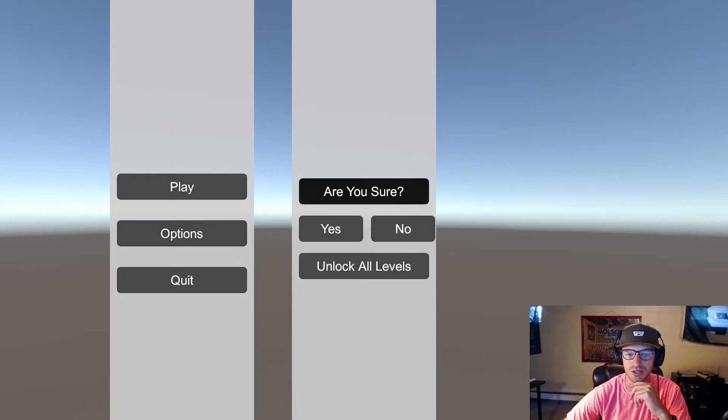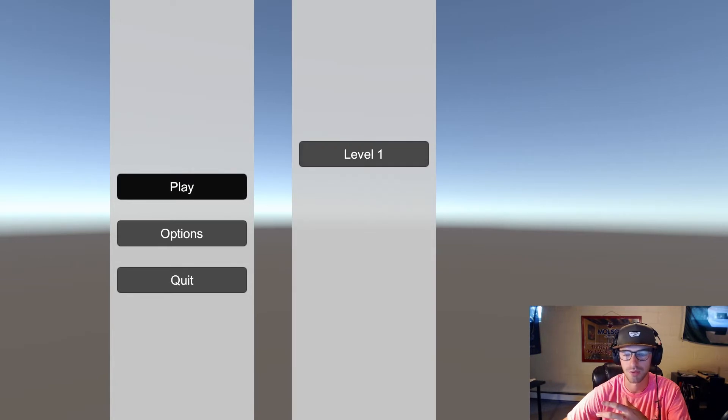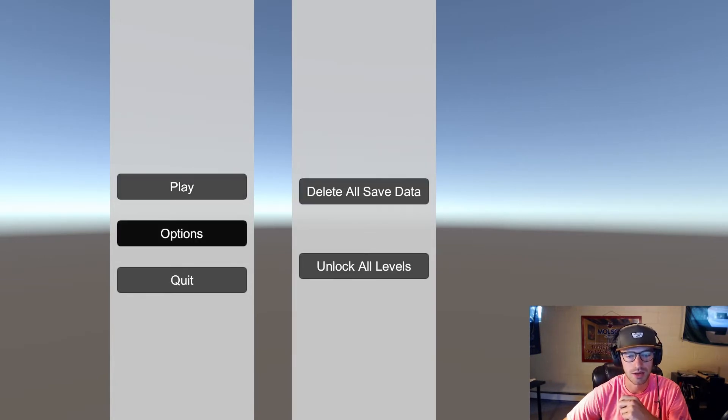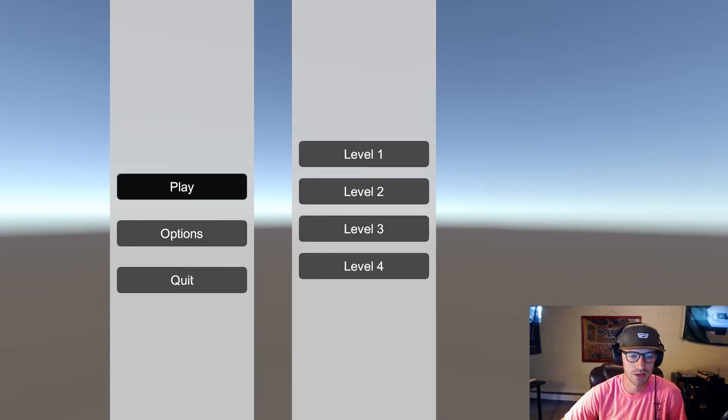If I go into my options, I can delete all my saved data. I'm going to hit yes, and now only level 1 is unlocked. I also have this tool — it's kind of just for myself for future testing, looking for bugs, or making sure certain levels look good. If I click it, all the levels are unlocked, so now I have access to all of them once again.